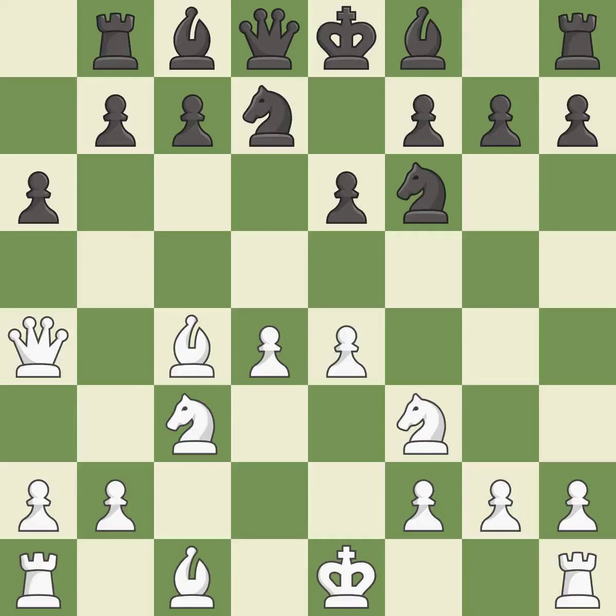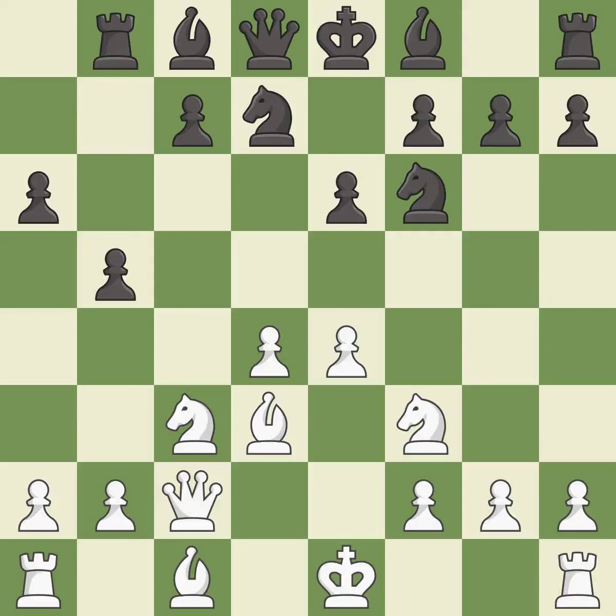This prevents the opponent from being able to kick a knight — it is best. This stops the opponent from being able to fork pieces — it is excellent. This kicks an opposing bishop — it is best. This move puts the bishop on a safer square. This threatens to win a pawn.